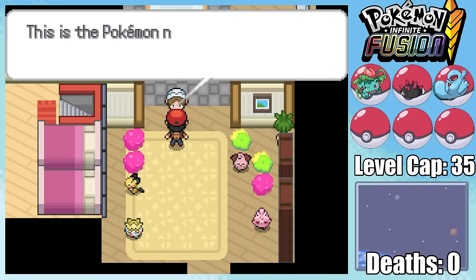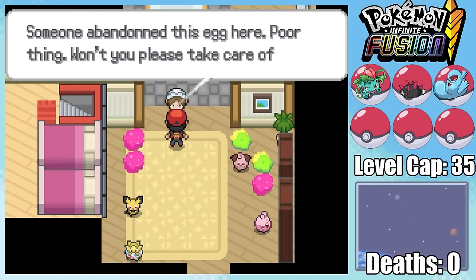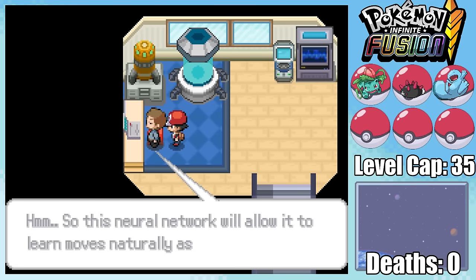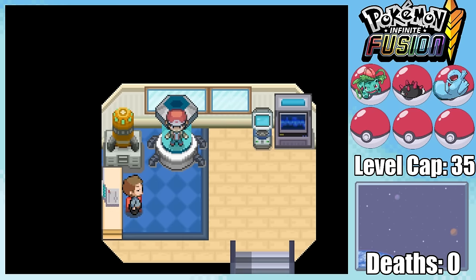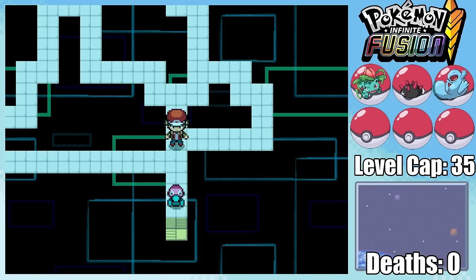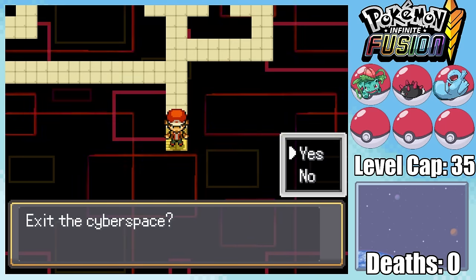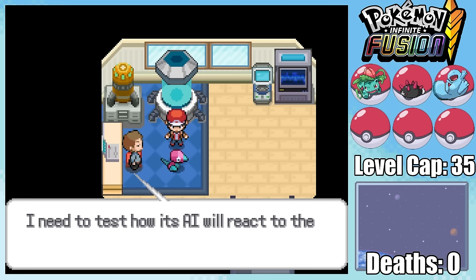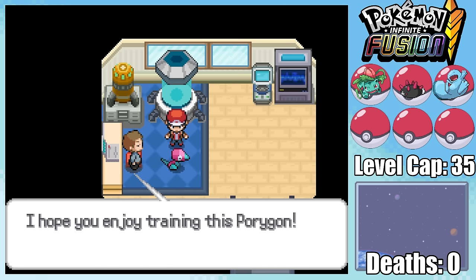That was a close call, but beating Surge means we can pick up a few free Pokemon. With access to Cut, we can talk to this lady at the daycare who gives us a free Pokemon egg. Then before heading east of Cerulean, I go to Bill's house. Bill wants us to turn ourselves into Data and go to the virtual world to chase down a Pokemon — seems like a terrible idea. However, I did say there's nothing I wouldn't do for a free Pokemon, and this Porygon is an amazing one to get.